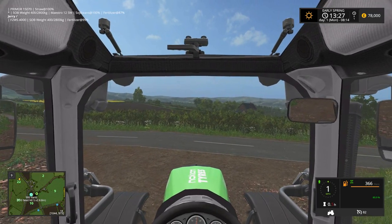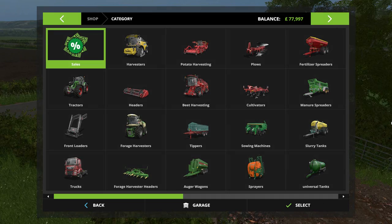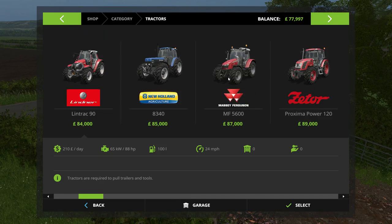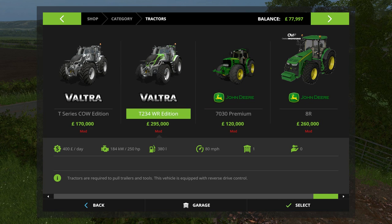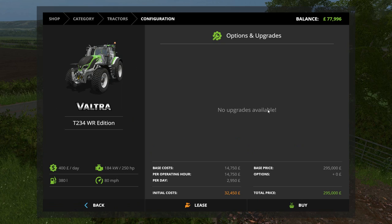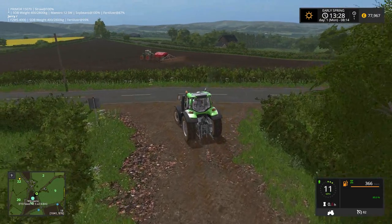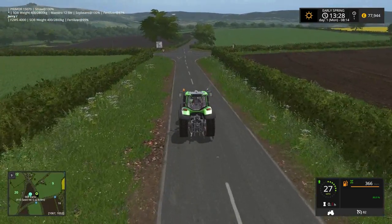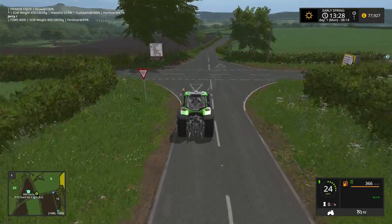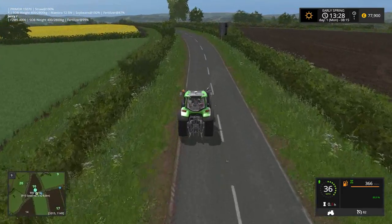I don't think the game physics are really going to replicate the tire performance, and I don't think those tires would do much for field work. It's in the store — it's the Valtra T34, a 250 horsepower tractor available through the Giants mod hub. There are no upgrades available, so it's as-is. I think I'm probably going to trade it in. I need more fully functional tractors on the farm. I can always get a JCB Fastrac which will move as fast as I really need.